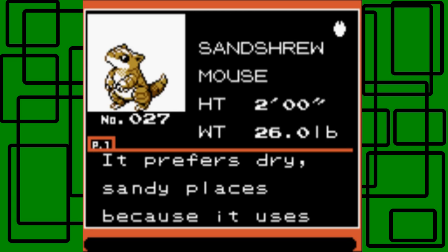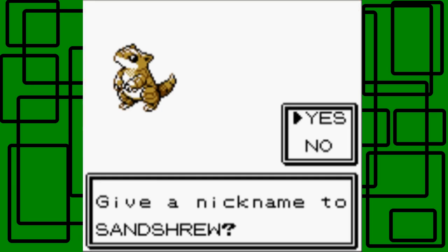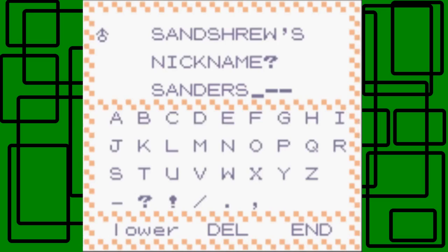So Sandshrew is the latest Pokemon. It's two feet tall, weighs 26 pounds, and it's number 27 in the Johtodex. It prefers dry sandy places because it uses the sand to protect itself when threatened. That's cool. I'm giving it the nickname Sanders — because I've used Sandshrew before in Pokemon Ruby and Pokemon Emerald. So my Sandshrew here will be Sanders too.